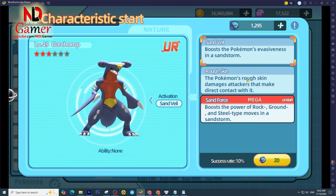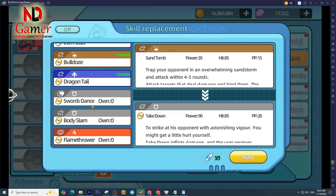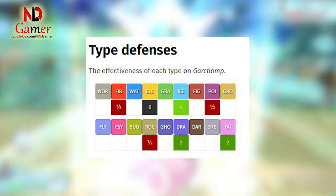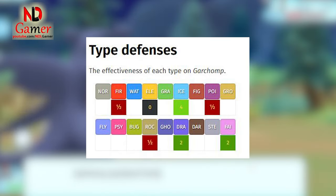Despite these quirks, Garchomp is still a formidable Pokemon with an excellent move pool, making it a solid choice for gameplay. With speed over 100, incredible attack, and access to Swords Dance, Garchomp excels as a heavy-duty sweeper. However, it's vital to address its glaring 4x weakness to ice, especially with Ice Beam being so prevalent in the current meta.